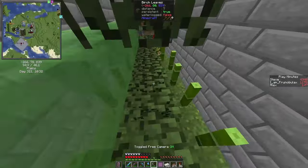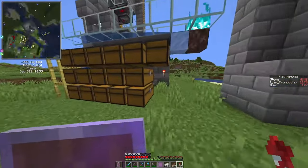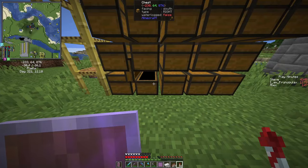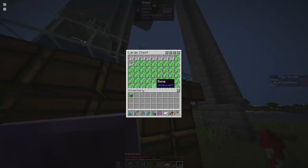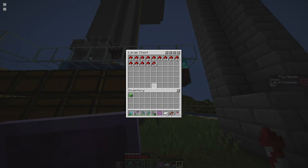On the inside I fixed the position of the pistons so they are all correct. I also added item filters for our mob farm — two slices for gunpowder, two slices for bones. Here we also get string, and I set up a chest for redstone. I wasn't aware we get so many witches in this mob farm, so we really don't need to set up a witch farm to get more redstone, which is nice.